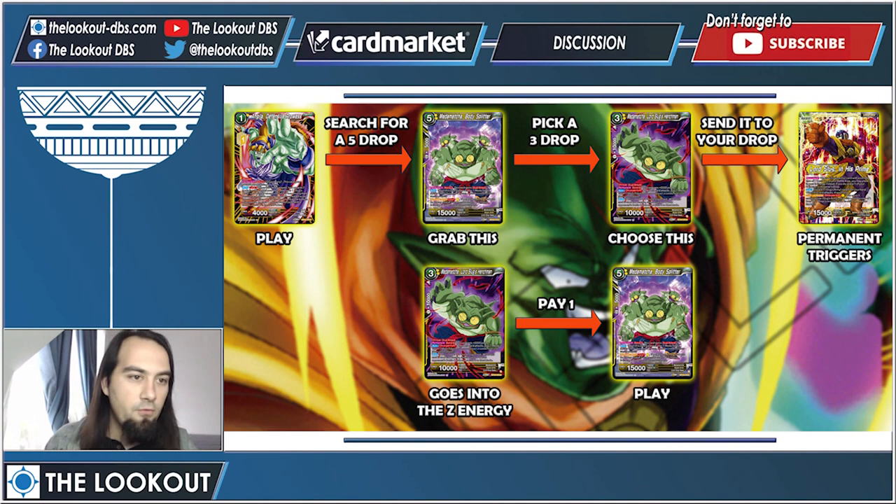Here's an example: you play your Z battle card, search for the five drop, grab Metamacha, then pick a free drop on the field. The Metamacha free cost leaves the battle area, but your Z leader's permanent activates — when this card leaves the battle area, you send it to your Z energy instead. Then the five drop says: pay one if you have a Metamacha with an energy cost of three and one combo cost in your Z energy. You play him from your hand for one energy. That's how the Z battle card works.